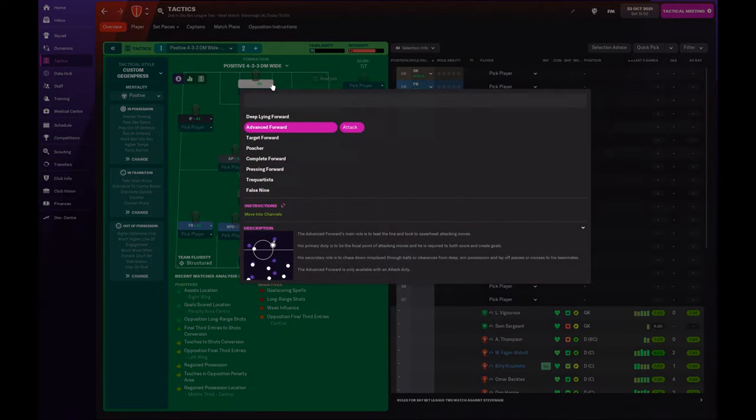First of all we're going to take a quick look at what the advanced forward role actually involves, as we're going to look at forwards in this first positional player episode. An advanced forward's main role is to lead the line and look to spearhead attacking moves. His primary duty is to be the focal point of attacking moves and is required to both score and create goals.